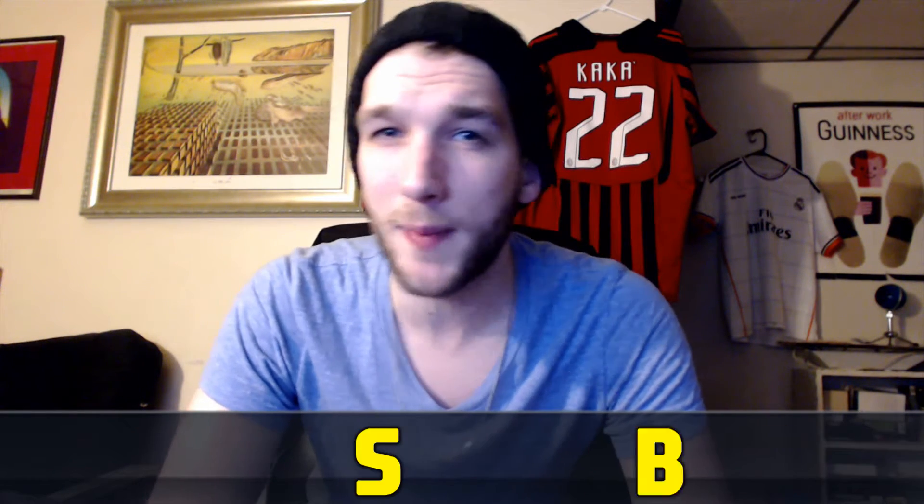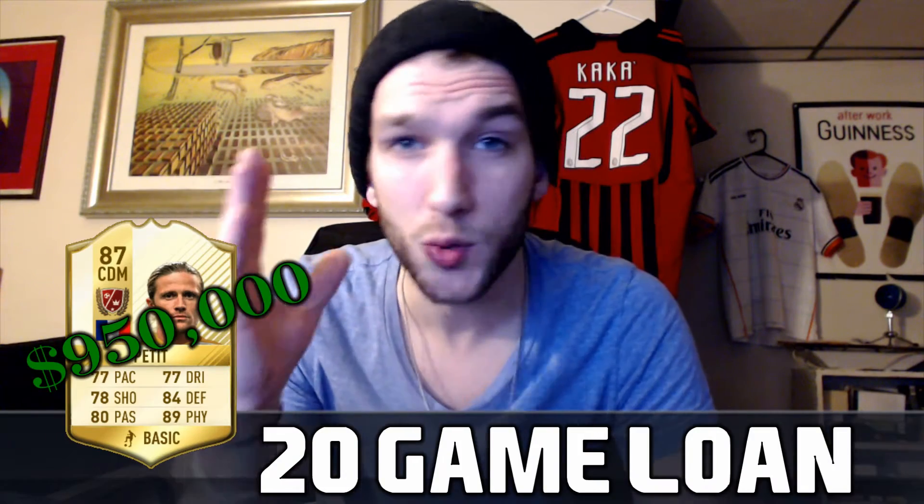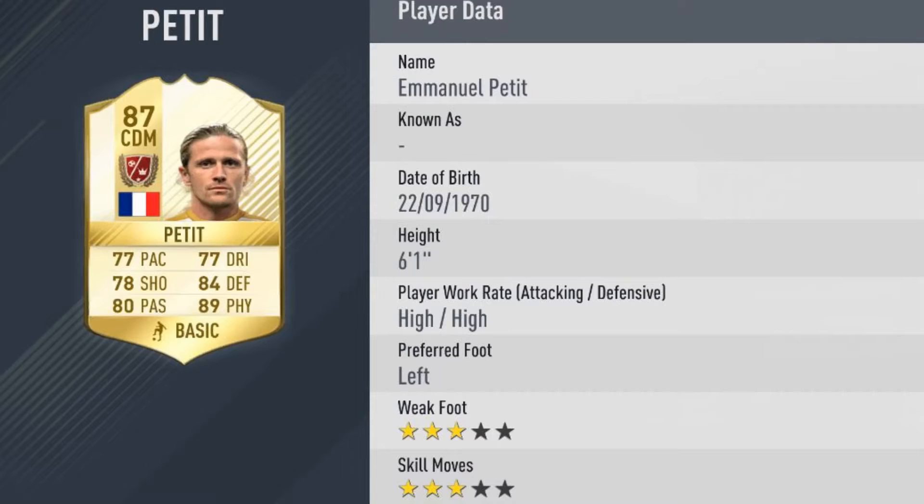What's going on guys, today we've got a brand new squad build challenge and it is a 20 game loan — Emmanuel Petit, the French legend. This card looks incredible, we're going to be able to play with this for 20 games. This is a 900,000 coin player, six foot one, high-high work rates, very similar work rates to Kante, Ngolo, Matuidi — players of that elk. He's fast, he's strong, 89 physical. This card is going to be fun to use — half of your weekend league. I don't have 900,000 coins to spend on this guy.